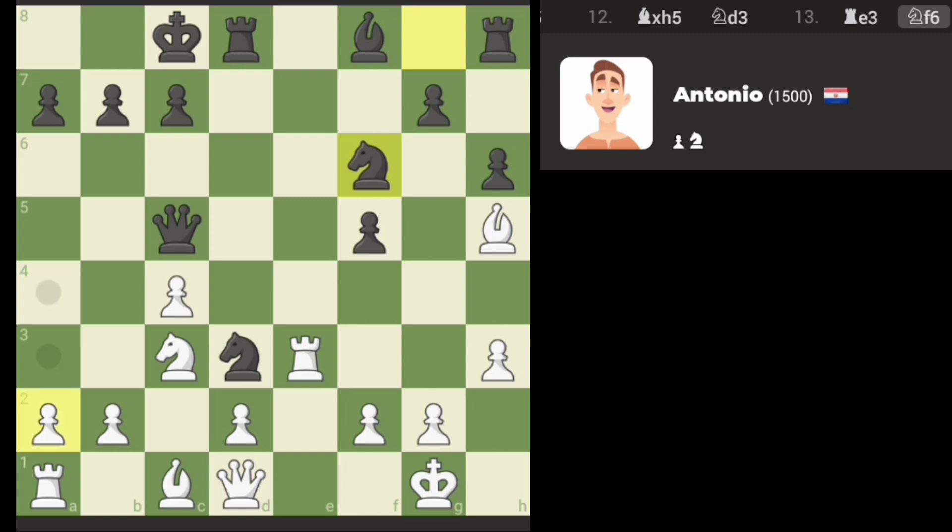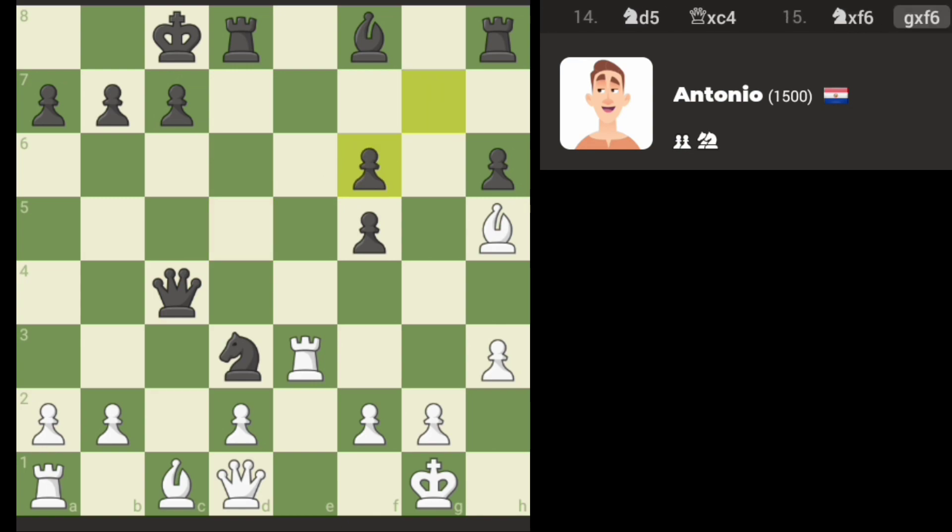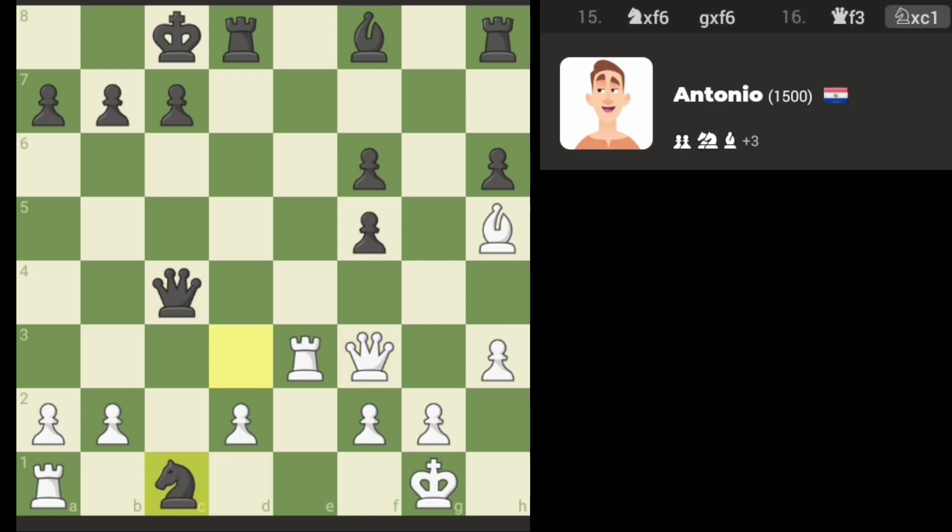Let's see if we can dislodge the queen. The queen is just hanging there, right? And we take there. I'm going to try to overload the knight. Knight takes. Alright, I'm going to ignore that for now.